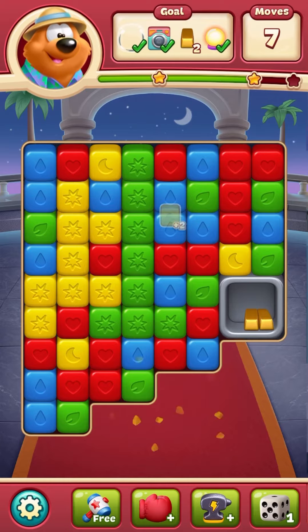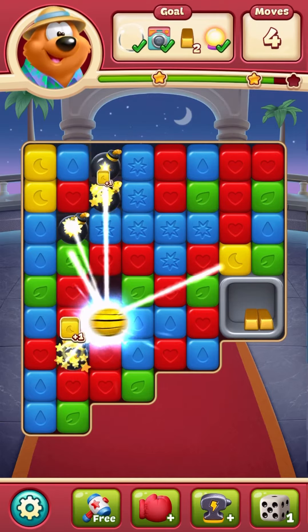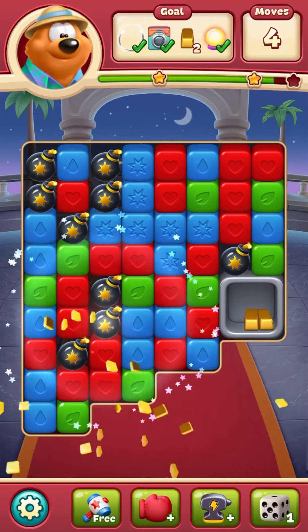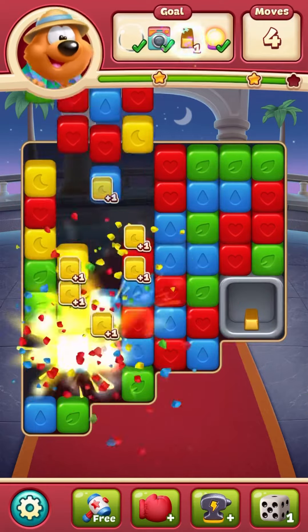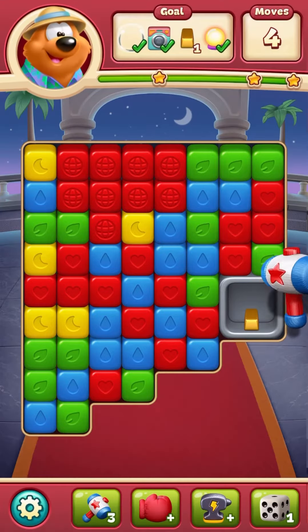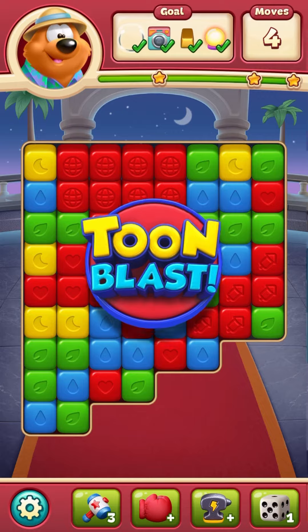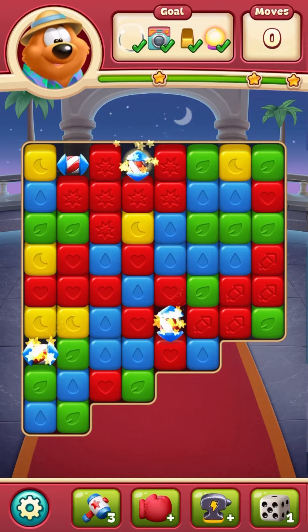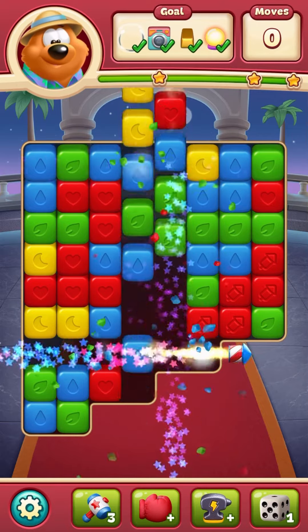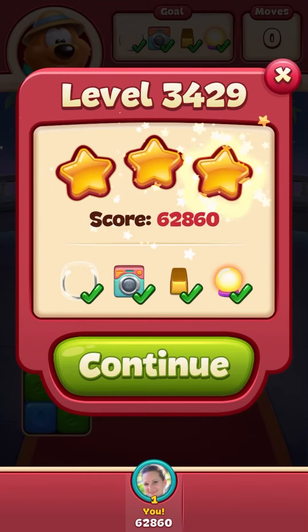Two bars and eight moves — no problemo. One, two... Boom! There's one gone. Just one more and four moves. I'm going to go ahead and use that free hammer. Thank you very much. Got four moves to spare. Watch those rockets fly. And thank you for the one, two, and three stars.